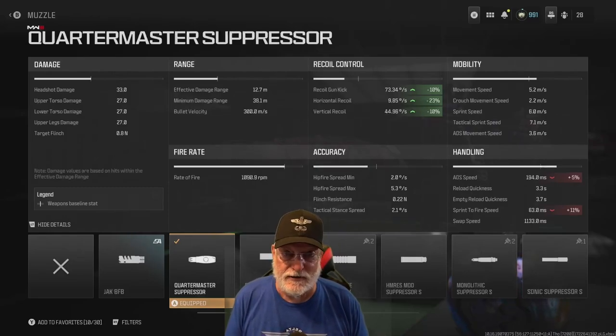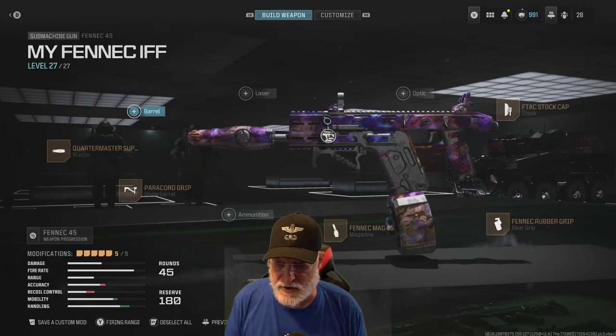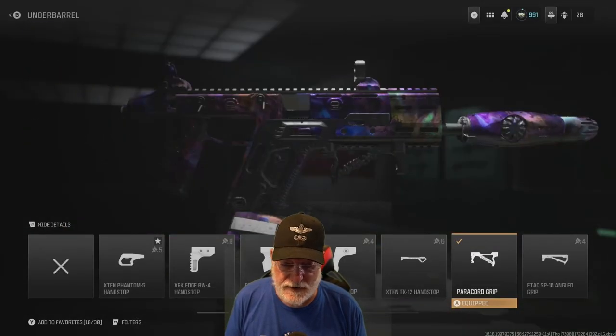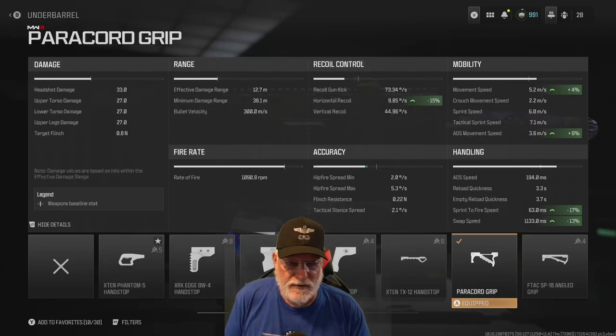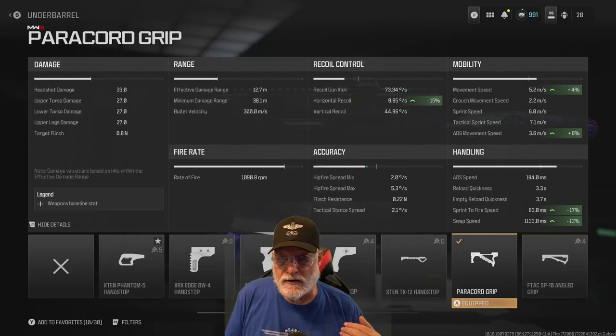The sprint-to-fire is hurt by 11 percent — I could be even faster than 63 milliseconds, which is faster than most pistols. The second premier A-tier attachment is the paracord grip, which helps the sprint-to-fire by 17 percent, horizontal recoil, movement speed, ADS movement speed up to 3.6 meters per second, and it's all green with no red. That's why I love the paracord a lot more than the Quartermaster Suppressor. If I was going to use a suppressor I'd go with the shadow strike — no upsides, no downsides, just keeps you off the map.